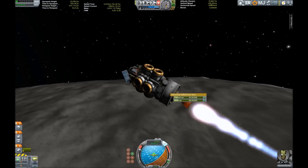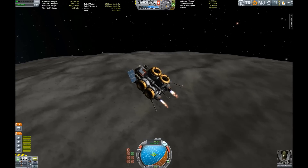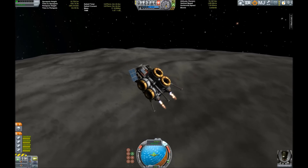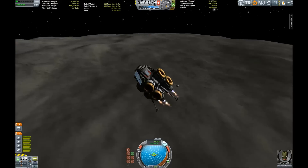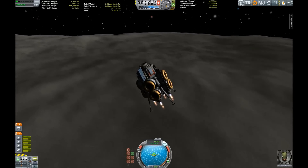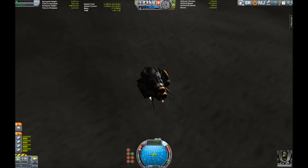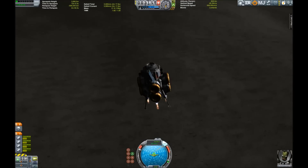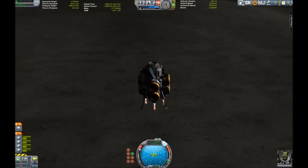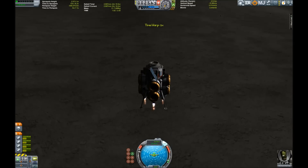Dumont Kerman looking on in excitement as his vehicle descends on Tylo, the magnificent biggest moon of the dual planetary system. Here we're getting down closer and closer to the surface, trying to match our rate of descent with the velocity, going slower and slower.